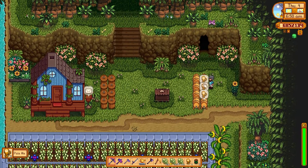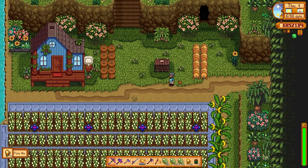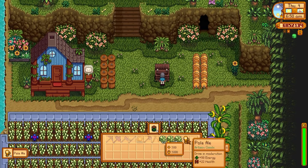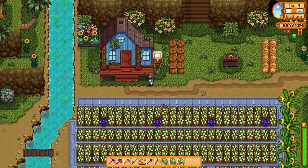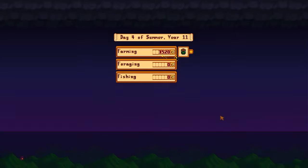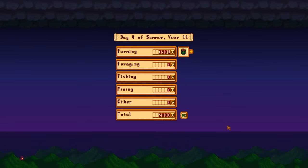You'd expect that because the pickled hops take much longer they are worth more, but we're going to sell them now and find out what is most profitable. We have pale ales and the lovely pickled hops, and we're also going to sell the regular hops — silver star and gold star. Let's go to sleep and see what the profit margins are like and what we should be processing going forward. Let's open up the farming tab and have a look.